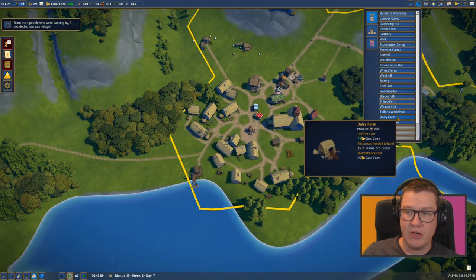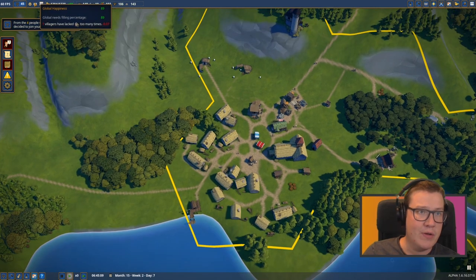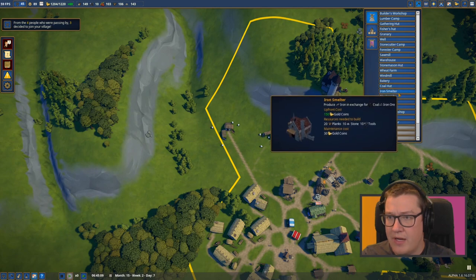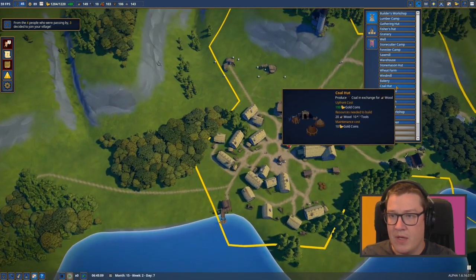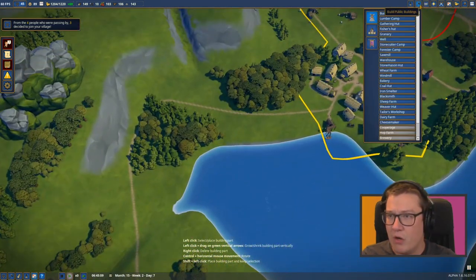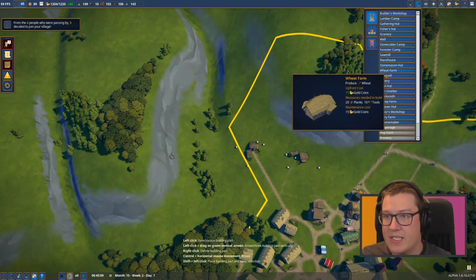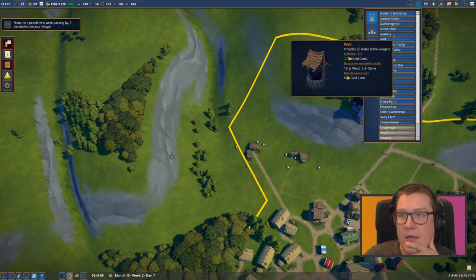We're going to look today at basically unlocking some more stuff. We don't really need a lot of this stuff set up yet - food, cheese, all that kind of stuff. There's no real reason we can't stockpile it like we are. We don't have any tools, and tools would be a good one. Have we got the ability to build tools yet? Iron smelter produces iron from coal and iron ore. Blacksmith produces coal and iron. So coal hut - coal is exchanged for wood, right, it comes from trees.